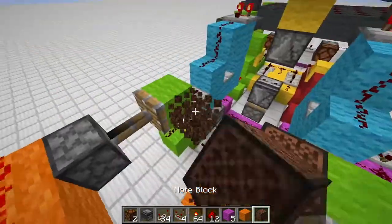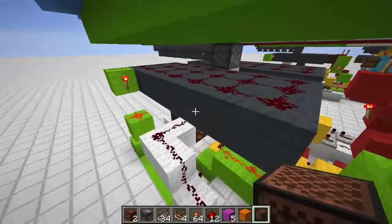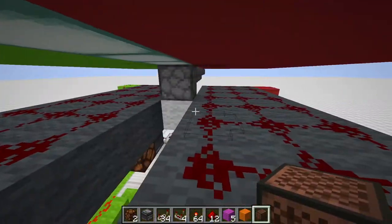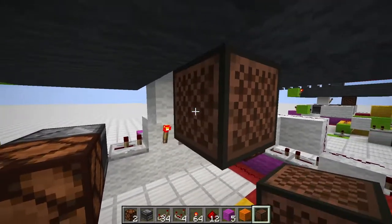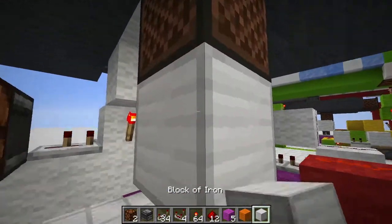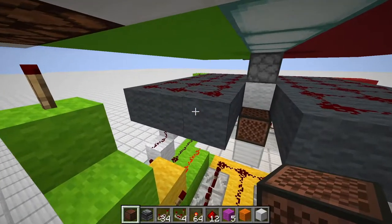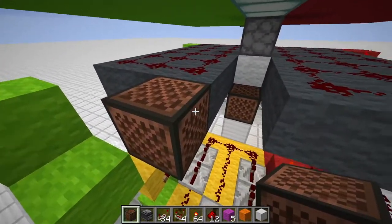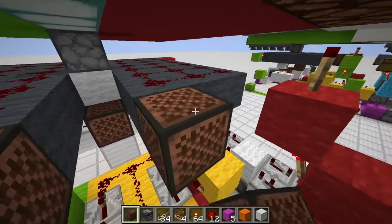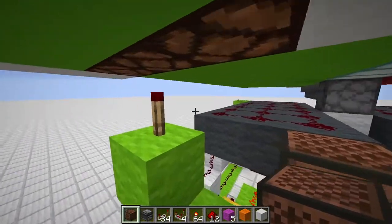Add note blocks against the green blocks. Also place a note block against this torch so the dispenser firing makes a sound — put an iron block beneath it for a nice tone. For the last note blocks: the green side gets a deep tone and the red side a high tone so customers can distinguish between the two.